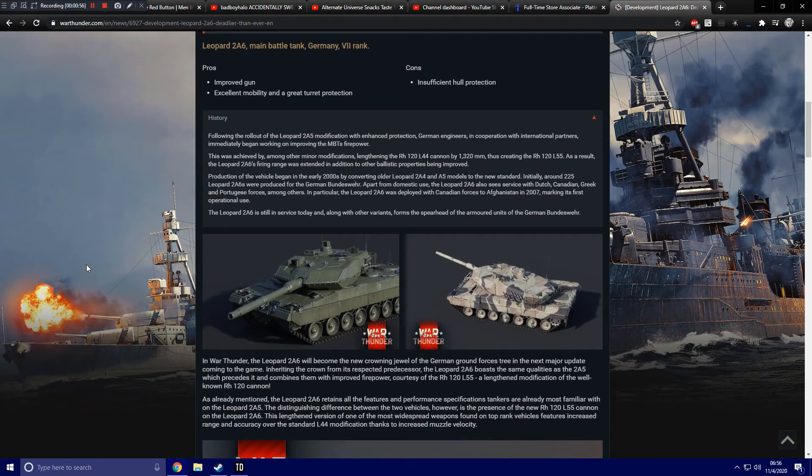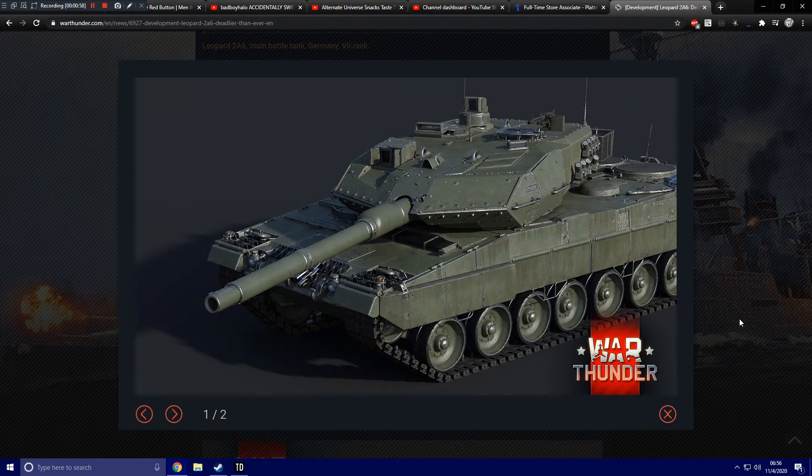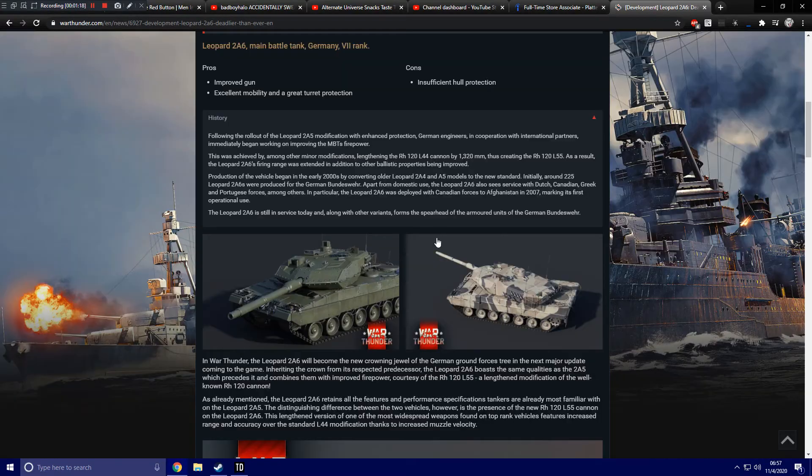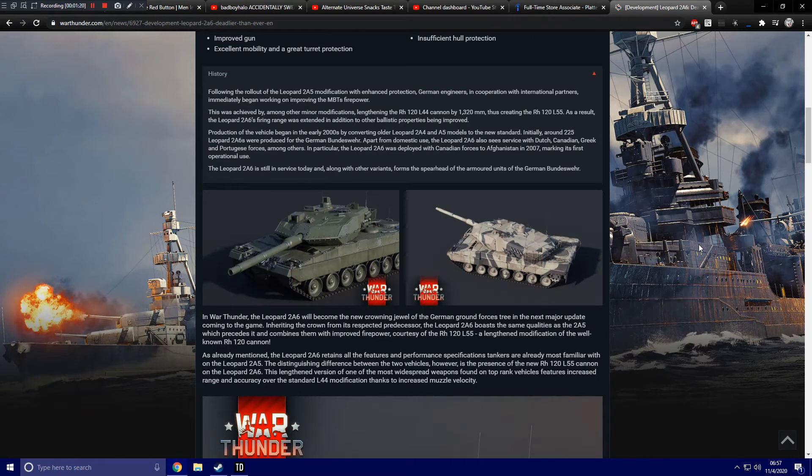There's some history on the unit if you're interested. Moving on to screenshots — we have the green version with the new long gun on the vehicle, and then over here we've got the desert camouflage. Absolutely love how this thing looks. This was always my preferred Leopard variant among the later Leopard tanks, because it gets that longer gun instead of hiding half of the gun behind the front of the turret like the 2A5 does, but still absolutely sexy tanks nonetheless.